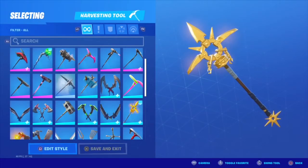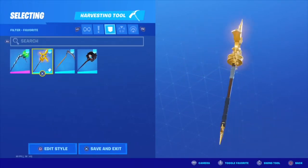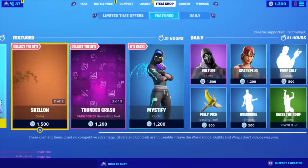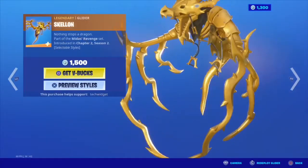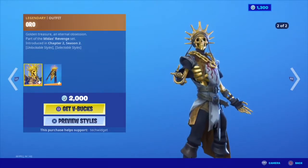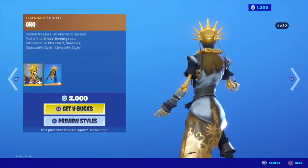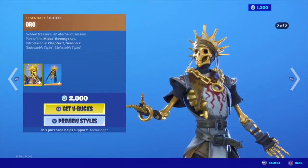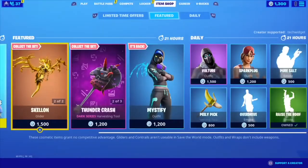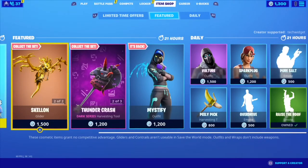The Gilded Spectrum is very easy to get — just complete the four challenges and everyone can get it. You don't have to buy the Oro skin; it's free for everyone. Even if you have no skins at all, you can get this pickaxe. Make sure to use code Tech Widget in the Fortnite item shop. Once we hit 100 supporters, I'll be giving away three Slurp Legends Packs. Like and subscribe — I'll see you next time!